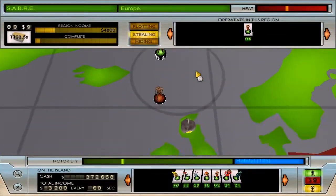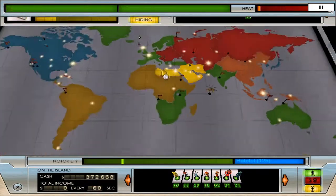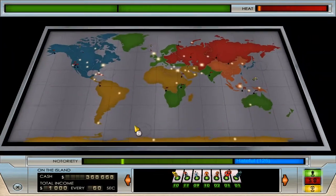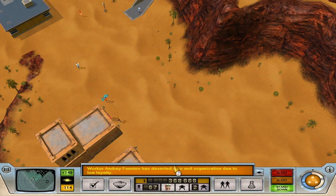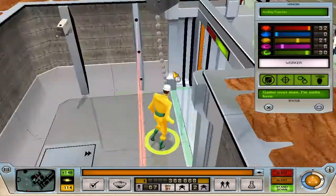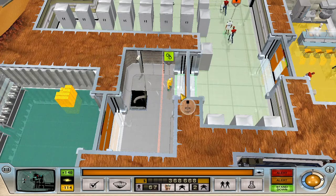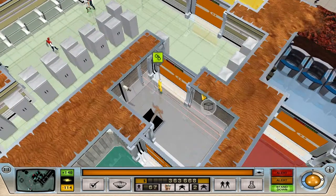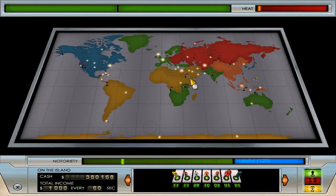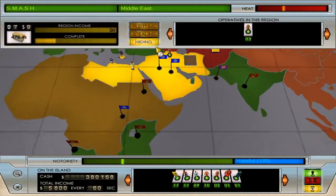I just lost a bunch of people on the world map — pause, hide, oof. It's going to take me a minute to restore those numbers. We're going to have to be really cautious now with all these people coming in. If the heat ever gets too bad there are times when I just pull everybody back from the world map, have them hang out in the base for a few minutes until things calm down, then let them go back to work. Right now we're all right — things got a little dicey for a second but we're okay.